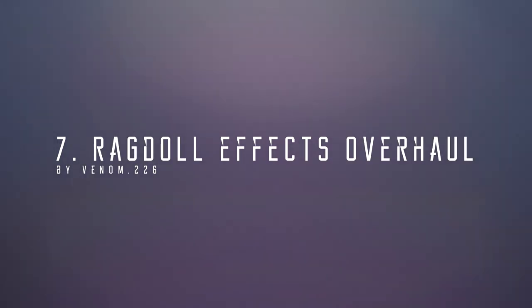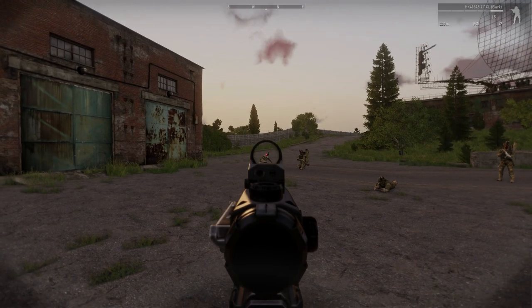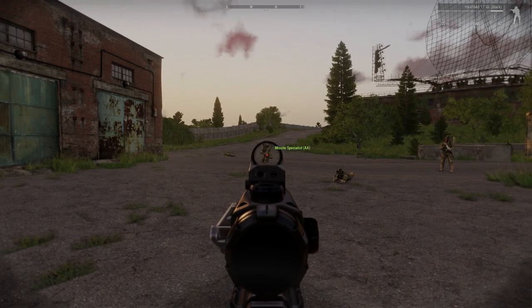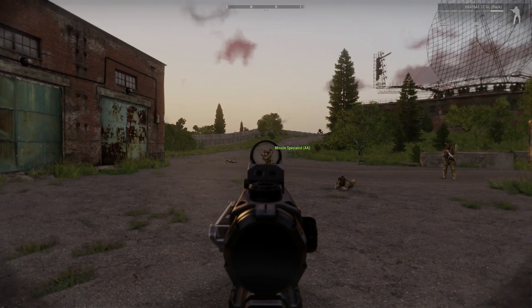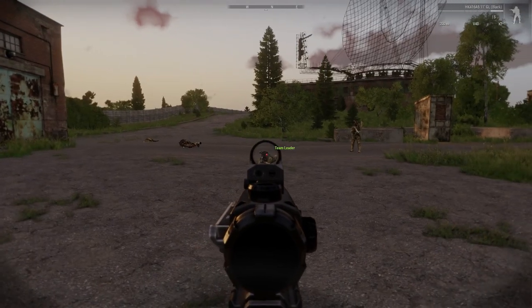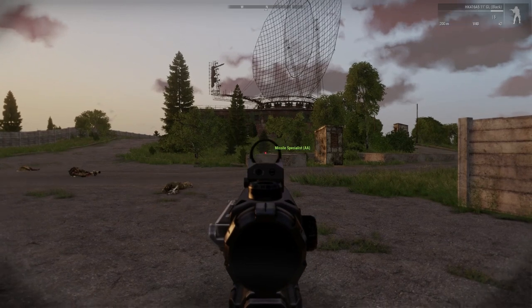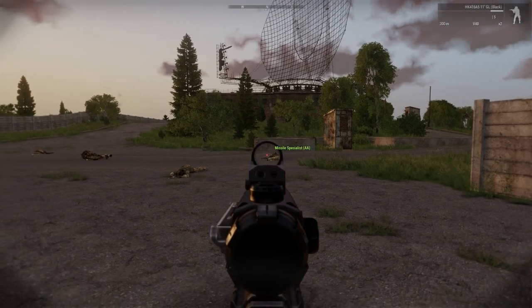At number 7 we have Ragdoll Effects Overhaul by Venom.226. Vanilla ragdolls are a little bit clunky and don't look good on camera, so this mod fixes various problems with vanilla Arma 3's ragdoll physics. Knee joints have been fixed so they can no longer bend in ridiculous ways, along with various other improvements.